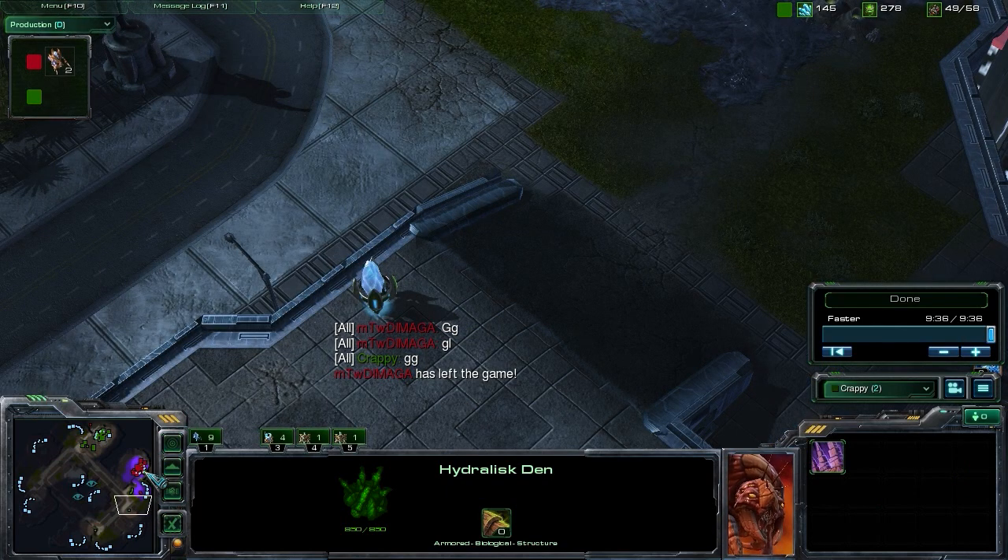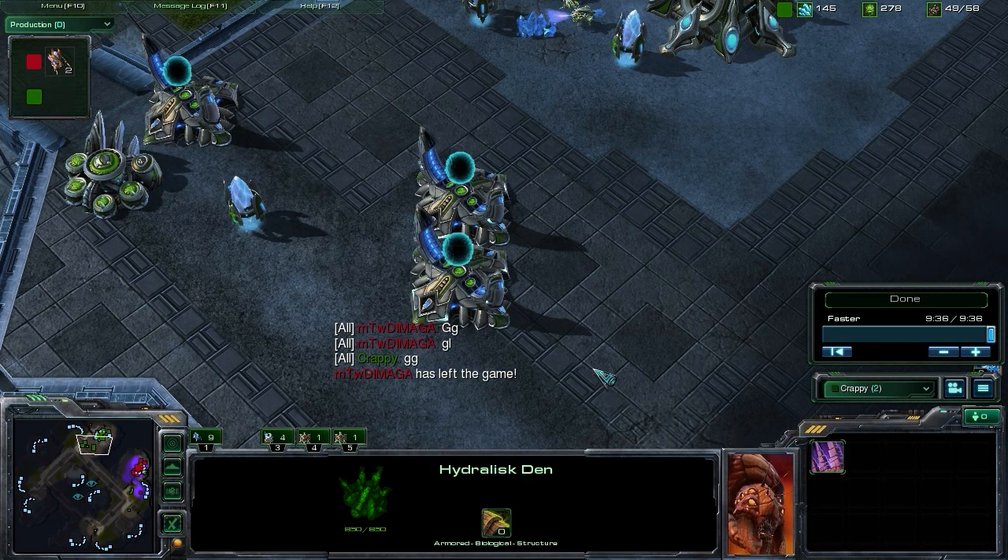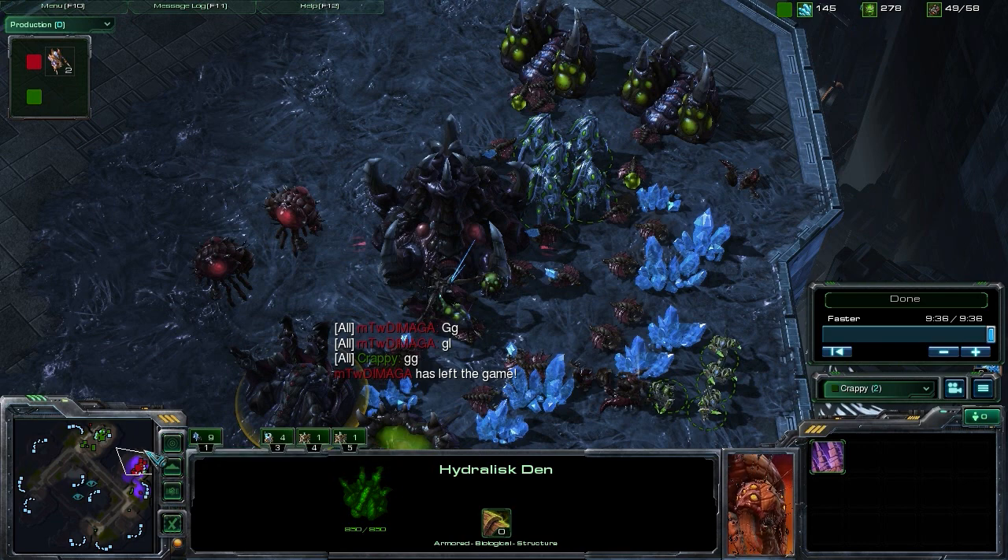If you see that they have that economy advantage from an expansion, and if you see that they're going to have that tech advantage shortly by moving up to lair and hydralisk, you need to push out right then. Because if you wait too much longer, they're just going to have a huge advantage — they'll mass up a huge army, and working off one base you're not going to be able to do much to defend against it. You would almost be forced to tech up and get either colossi or high templar, and if you don't and they push out working off two bases with that economy and pumping out hydralisks, you're going to die.